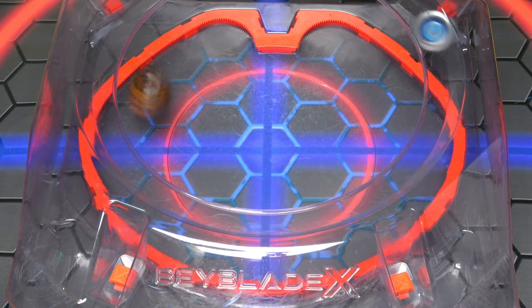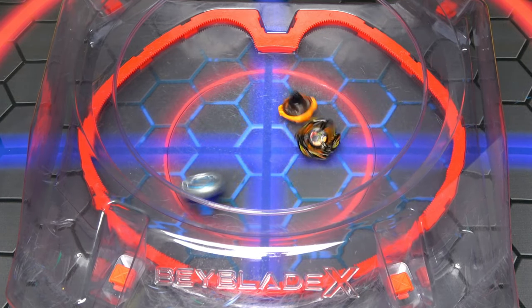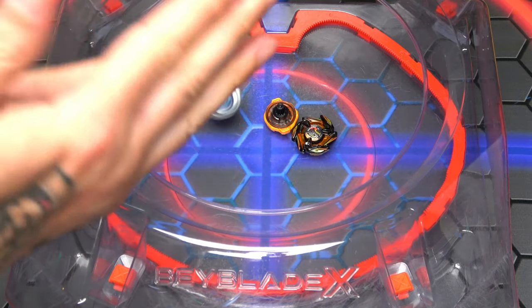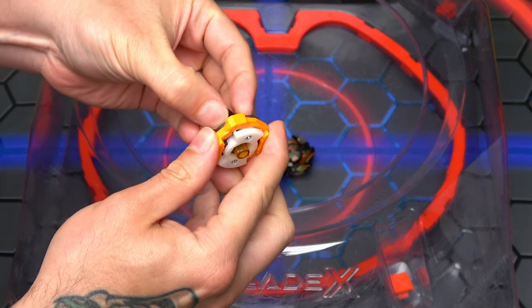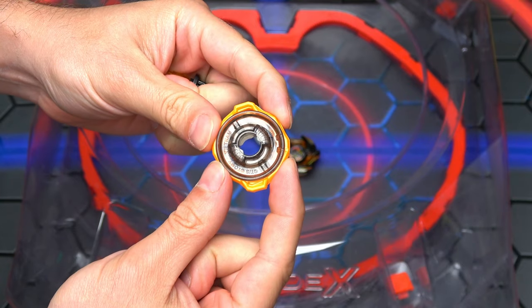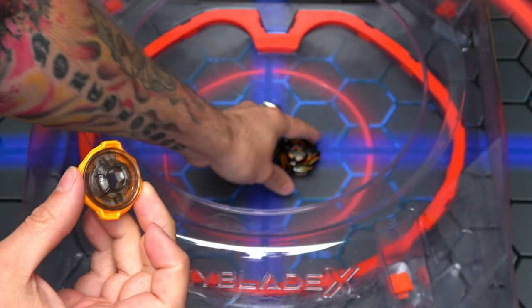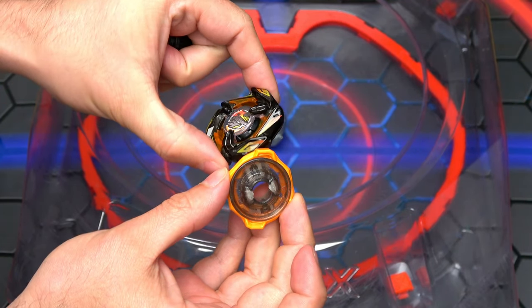Okay my dudes, let's find out if this new Dran Dagger can hold up. Now if you guys watched the unboxing, we were talking about this Ratchet right here. This is the Ratchet that Cobalt Dragoon has, and this is the reason why it bursts so much. And the first battle — I'm hoping this is not going to happen in every round.